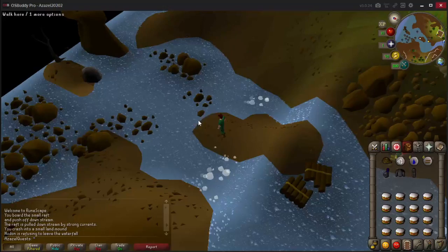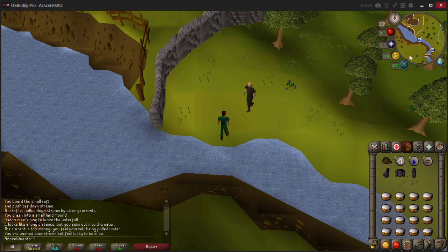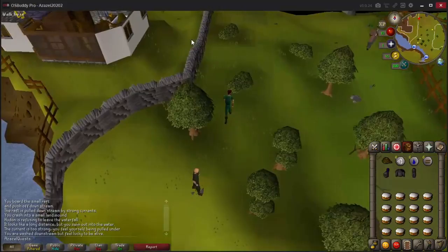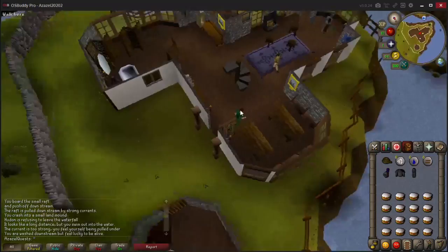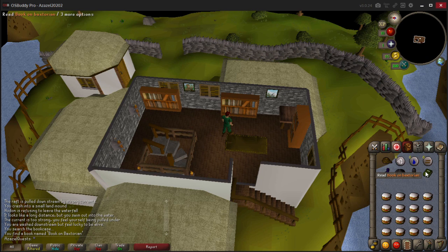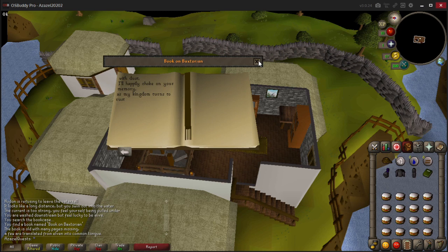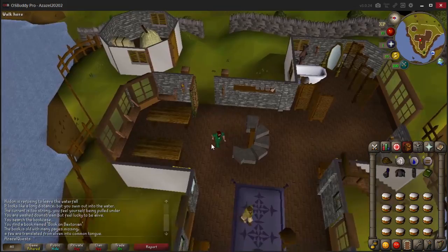Now we need to leave the waterfall - simply attempt to swim and that will fail, depositing you at the bottom of the falls without taking any damage. We are going to enter the building just to the north, which is a tourist information center. Climb up the stairs and search the second bookshelf from the eastern wall to find a book on Baxtorian. Read the book - you do have to open it. Make sure you open it otherwise you won't be able to continue the quest. Climb down and talk to Hadley.